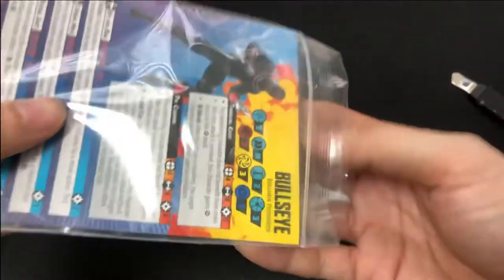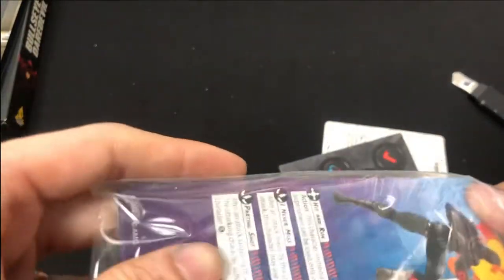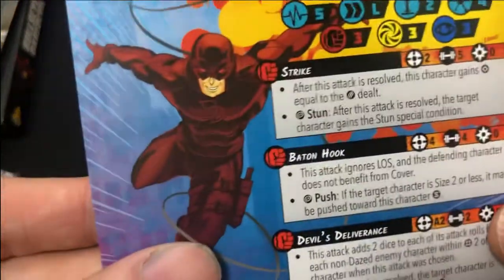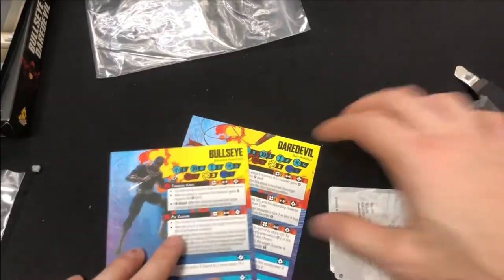Something fell out - I think this is Matt Murdock's head! That means I may have to build Matt Murdock first, otherwise I run the risk of losing that head. Losing your head! Let's take a look at Daredevil himself - Matt Murdock. Does he belong to any affiliations? No, he doesn't. I wonder why - I thought he would be.